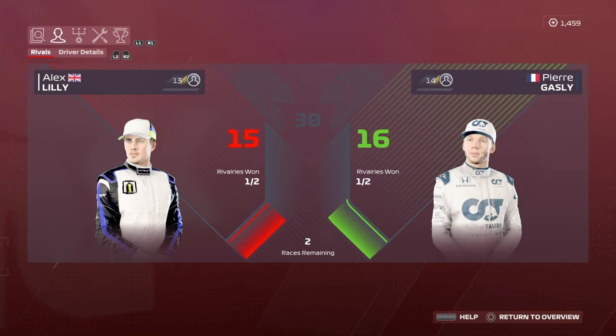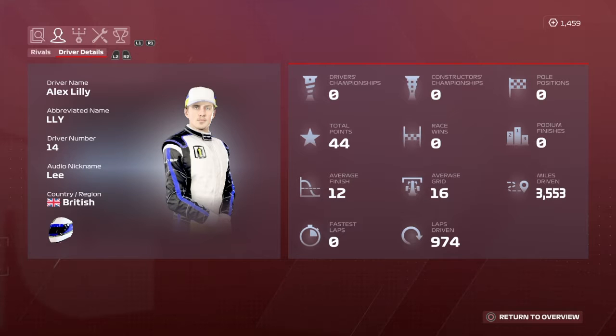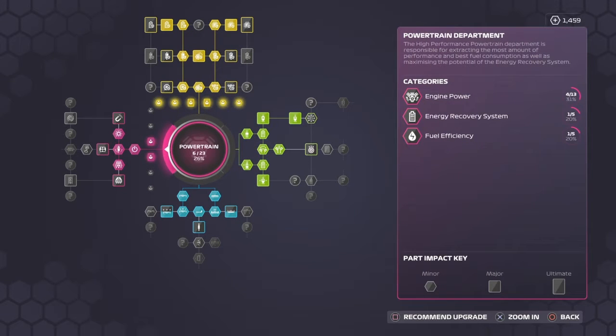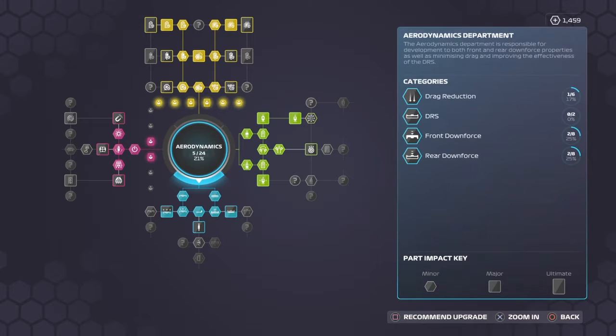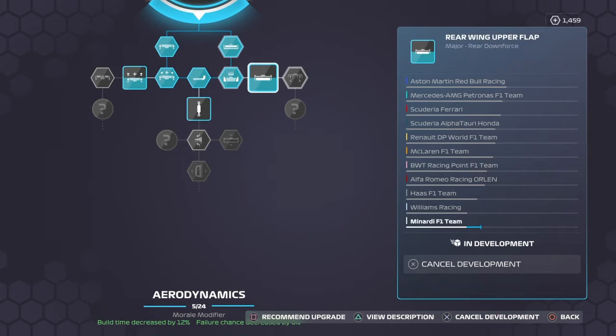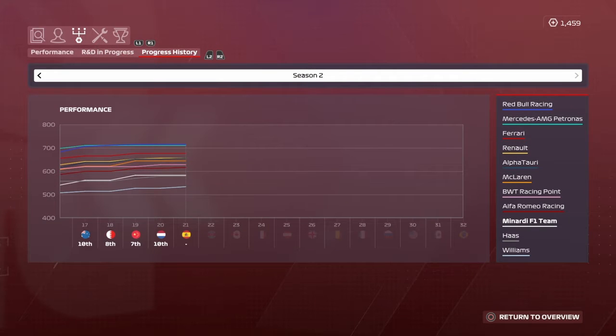In the rivalry standings, only points from qualifying and race sessions count — just one behind Gasly, much closer than expected. On the R&D tree, we've done no upgrades since the last race. We're awaiting two major upgrades from the aerodynamic department: the tertiary wing flaps and the rear wing upper flap, hopefully on the car within the next week. AlphaTauri have had a small upgrade to match Renault.